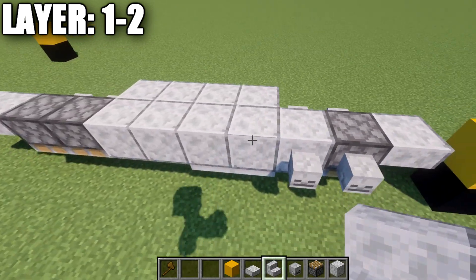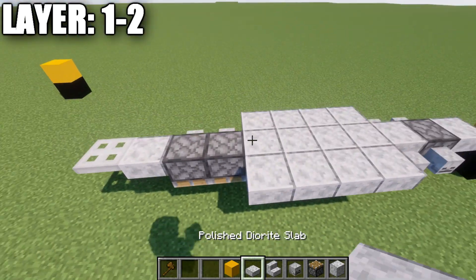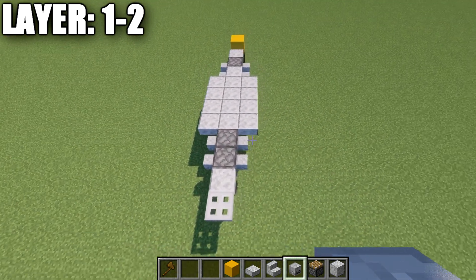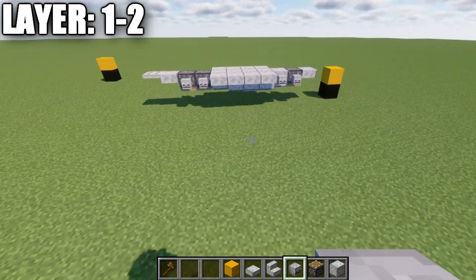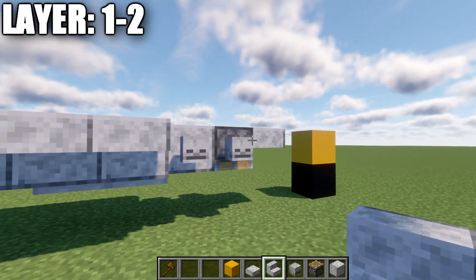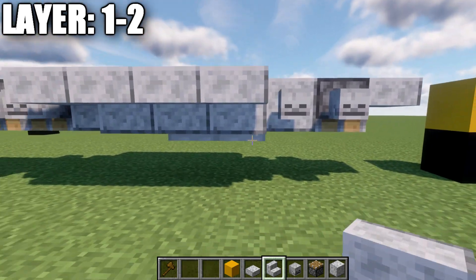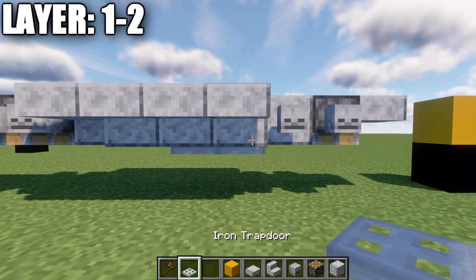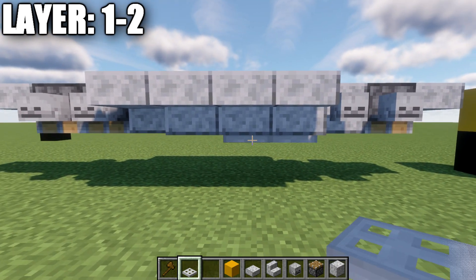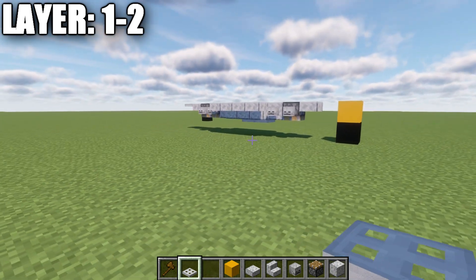On the sides going back, place down three polished diorite upside down stairs, a polished diorite top slab, and then two polished diorite skeleton skulls after that. That completes layer two. For layer one on the bottom, we're going to the second polished diorite full block and place down an iron trapdoor on the bottom of it, followed by a second iron trapdoor back from it. That completes everything for layers one and two.